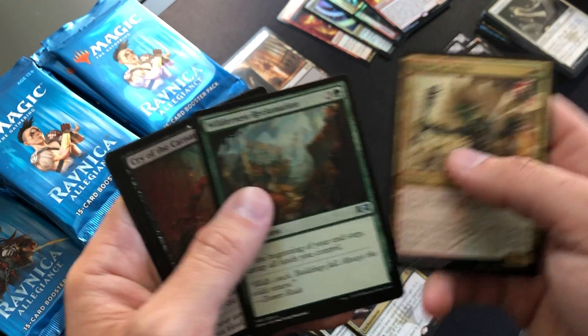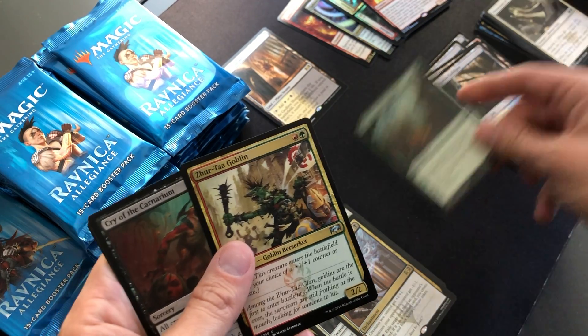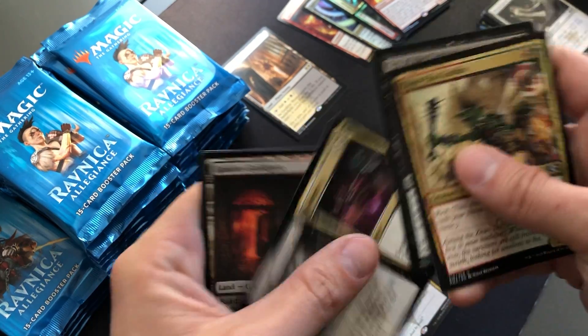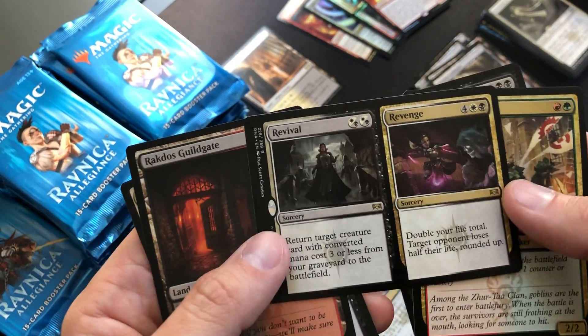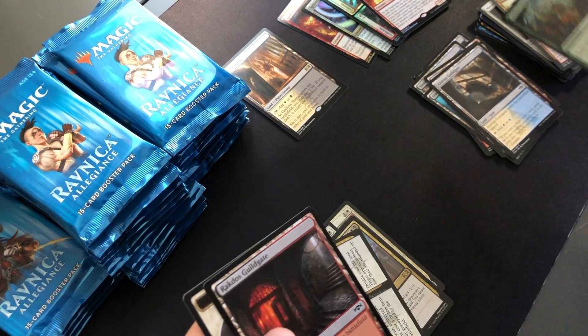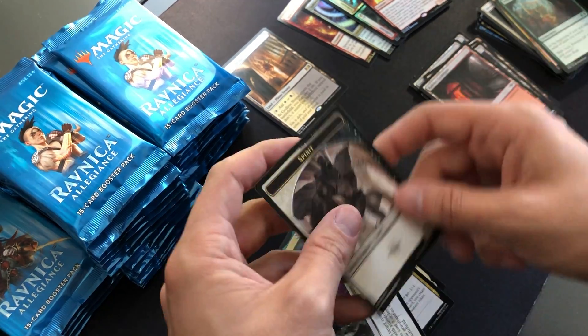Zurzoth Goblin, Wilderness Reclamation — nice, pull that aside, that's a separate uncommon. Cry of the Carnarium — really good card. And a Revival/Revenge. Cry of the Carnarium — I see that see a lot of play. Maybe I won't pull the dollar commons aside right yet.